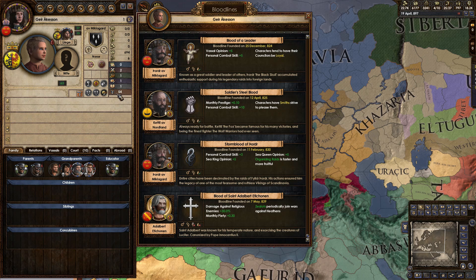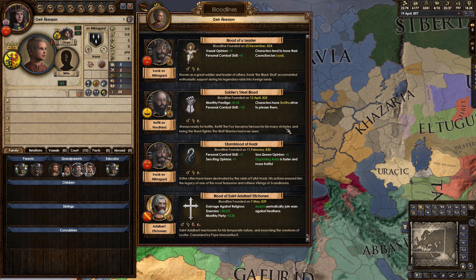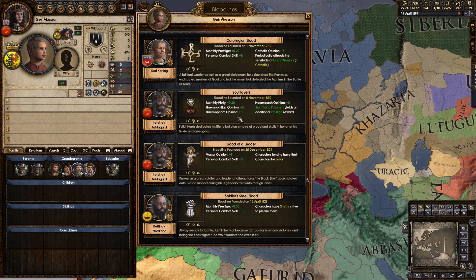This isn't even pushing it particularly far — there are pictures of toddlers with 100 strength. In 100 more years, I'll have another five bloodlines on my kids. This is a ridiculous thing in the game and I really enjoy doing it. And a small disclaimer before we get into it: things like Blood of a Leader, Soldiers' Steel blood, forging any of these bloodlines — I'm not going to be showing off how to do that.